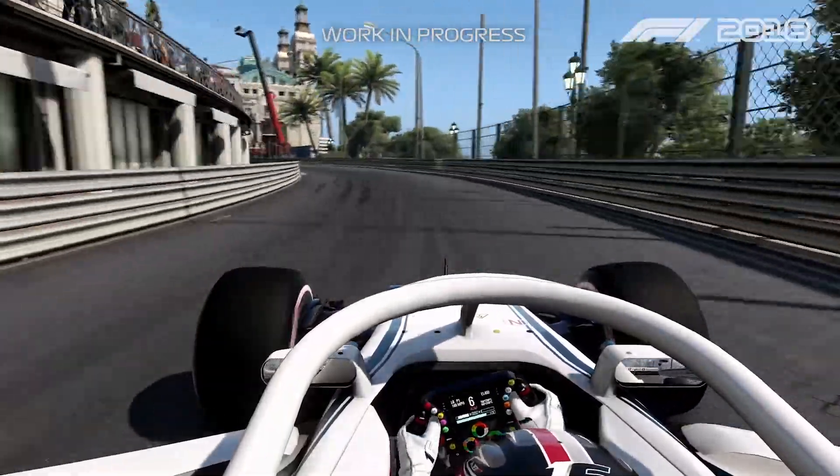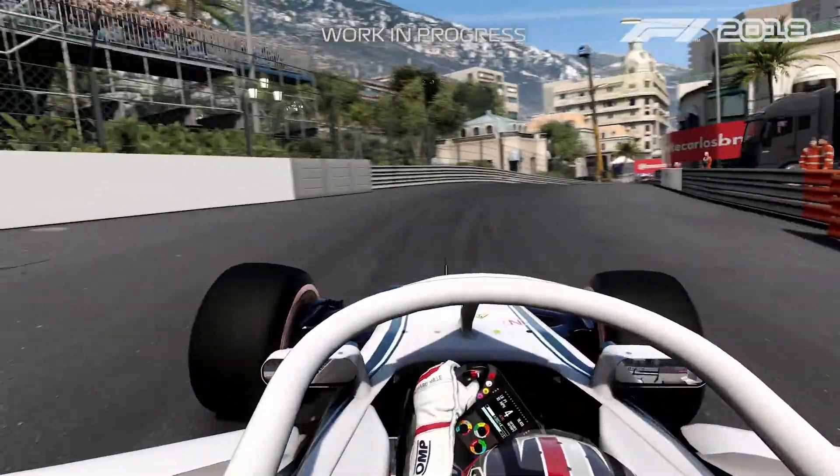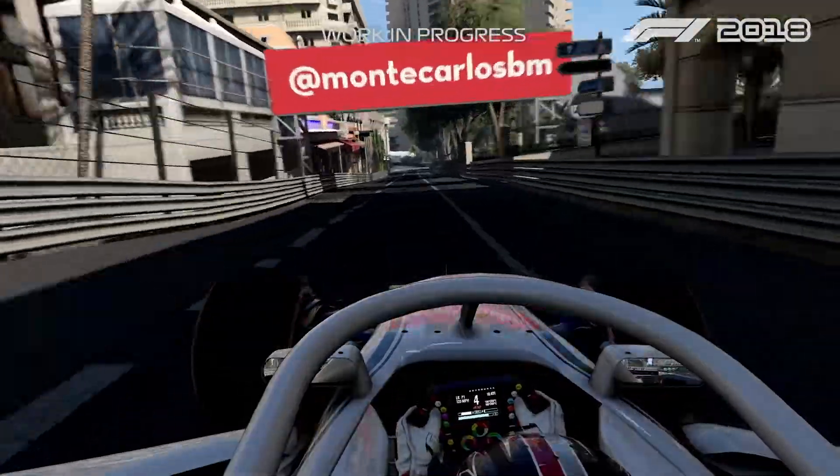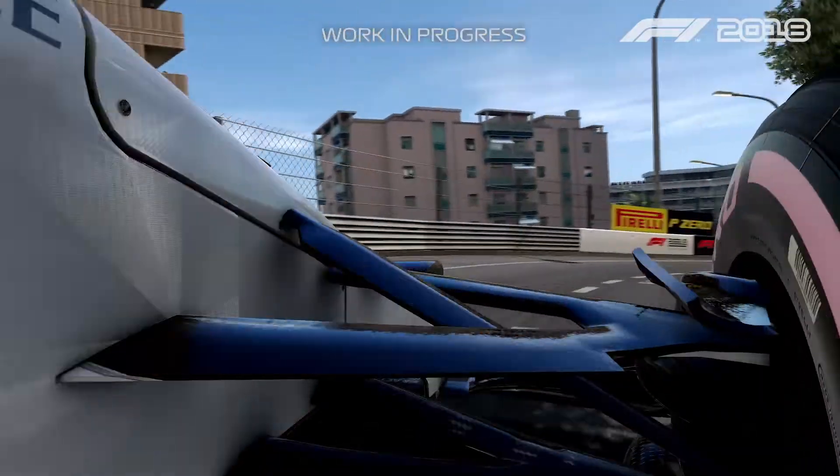All the way to the Casino, then actually a quite quick section here with the left-hander and then the right-hander. We need to avoid a bump in the exit, otherwise you get a little bit of wheel-spin.